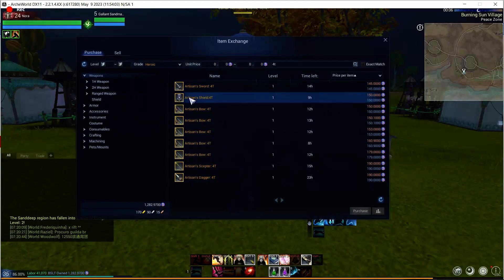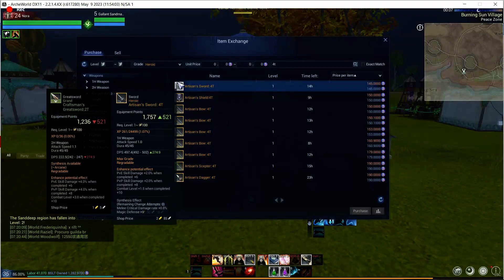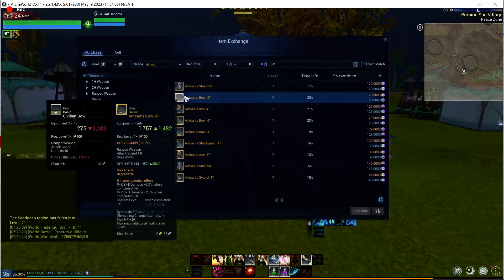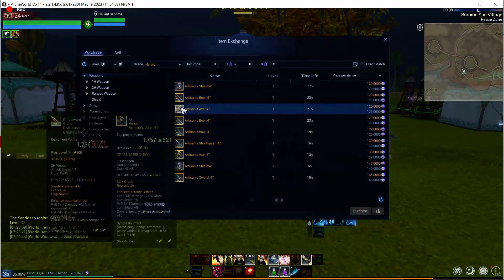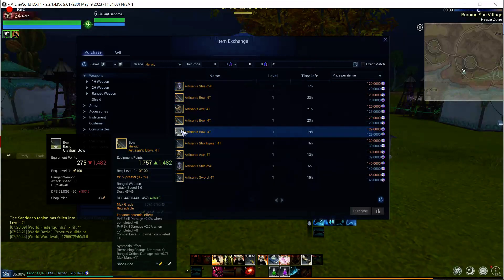Weapons specifically — if you look at the tier 4 heroic weapons, you can go over here and you'll notice they're about 140, or 110 for a single-handed weapon, and the two-handed weapons are about 200 BSLT. When you are shopping, you want to look at the XP that each weapon has and also the bonus stats, as these can make a very big difference in whether it's a good deal or not.